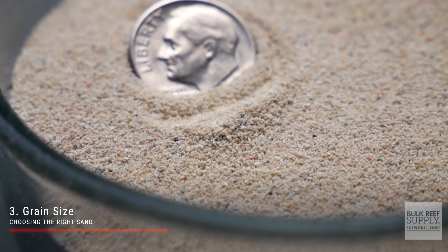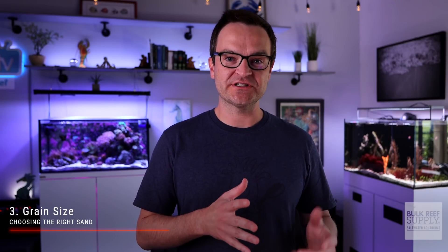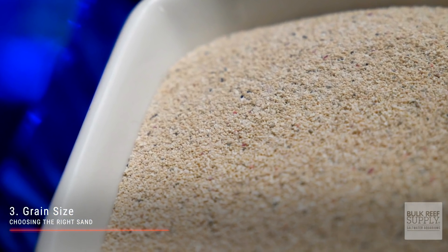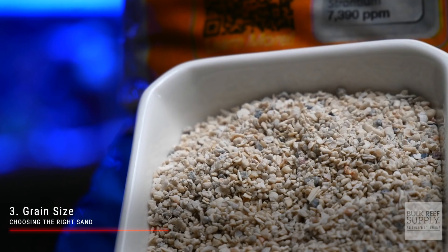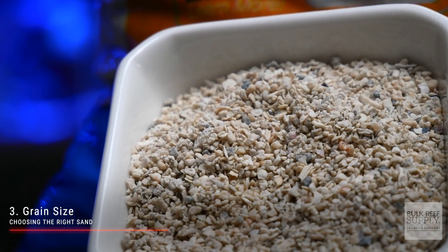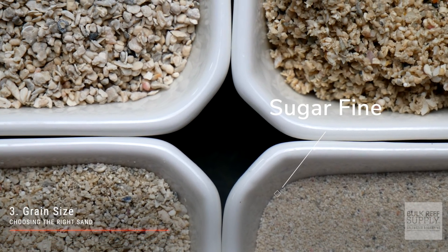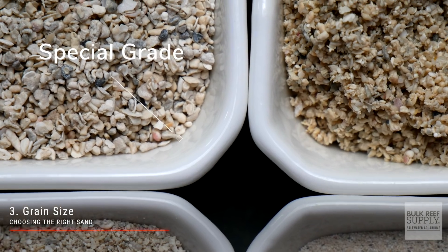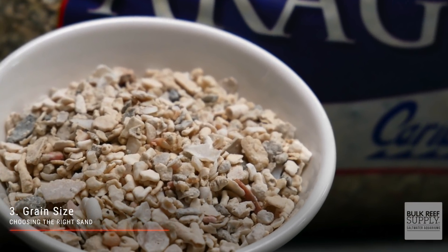Lastly, you'll want to consider grain size. These range from sugar-fine sand, which is about 0.25 millimeters in diameter, all the way up to crushed coral, which is 5 to 6 millimeters in diameter. Sugar-fine sand is absolutely gorgeous. It won't allow fish food or fish waste to get trapped in it, but it will blow around your tank and cover everything with all but the gentlest of flow. Special-grade sand, 1 to 2 millimeters in diameter, hits that sweet spot between sugar-fine sand and crushed coral. It's small enough to still look nice and not trap much detritus, but heavy enough to not be blown around in moderate-flow tanks. Crushed coral isn't the prettiest, but may be necessary for super-high-flow tanks. Fish food and fish waste will easily get trapped inside of it, so good maintenance routines are key.